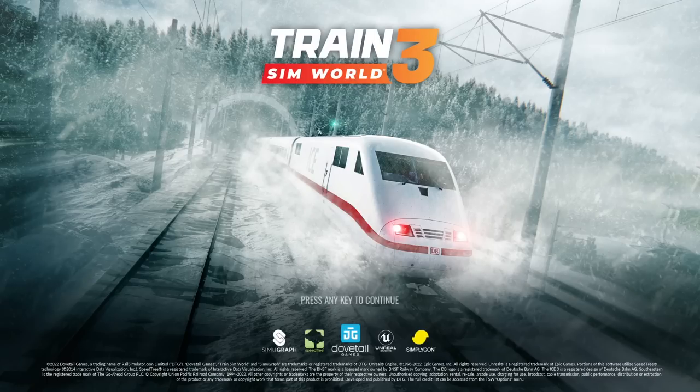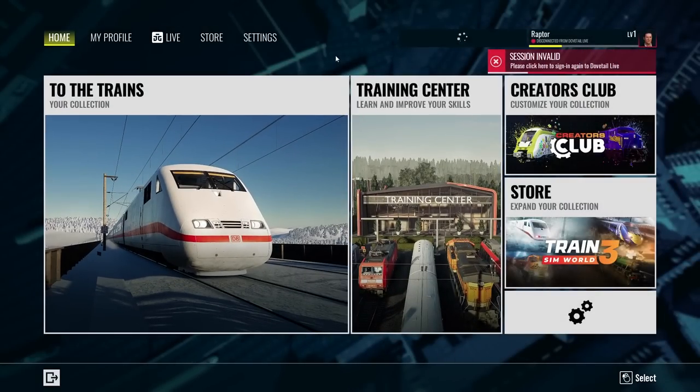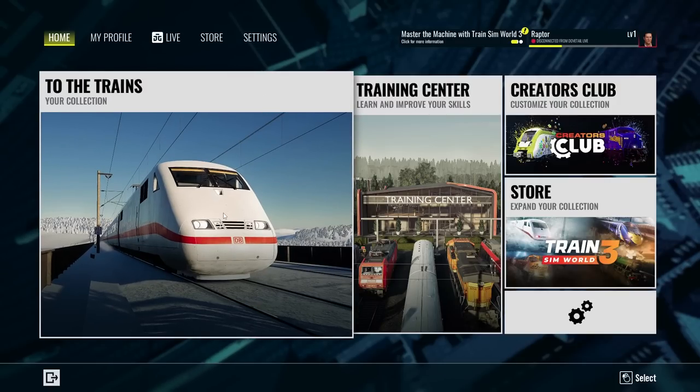We get to take our first early look at a few of the features, trains, and routes that will be coming soon. If you have a PC or a console, you'll be able to play this as well. We're playing a little early, which is why it's saying Session Invalid up there, as we can link our account with previous saves, gameplay data, XP, and skills from our previous adventures over to this game. So what sets this apart from Train Sim World 2? There are a few new things added, new routes coming soon, and some old routes that have been updated — previous DLCs that are now included in the base game.